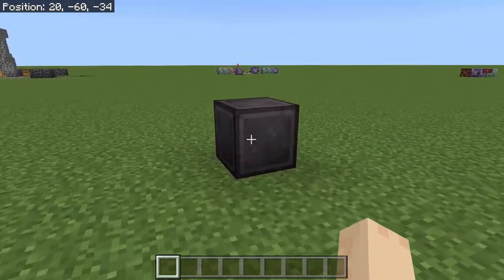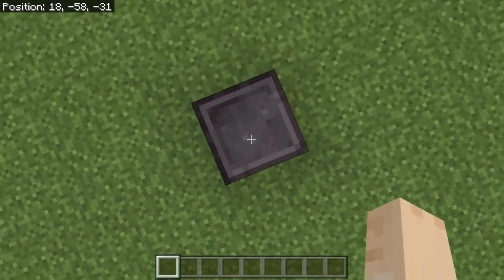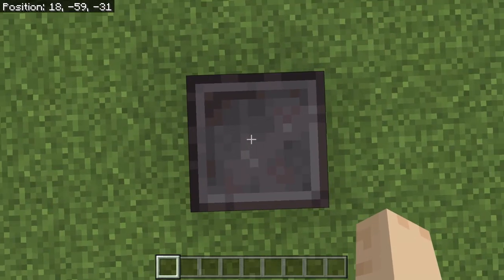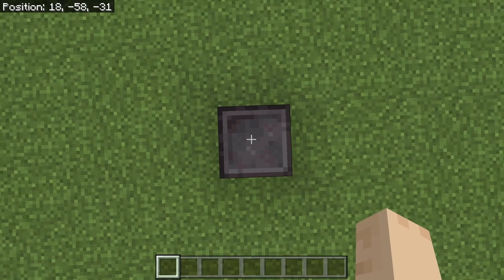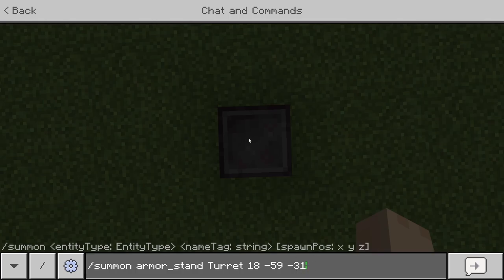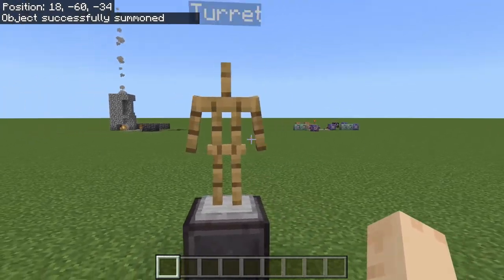To begin, I have a netherite block that I put down. That's going to be the base of our turret. The next thing I'm going to do is get the coordinates right on top of it and summon in an armor stand. The command is slash summon armor_stand turret — that's going to name it turret. My coordinates are 18, negative 59, negative 31, right on top of the block. So now I have an armor stand sitting here named turret.